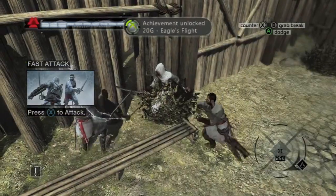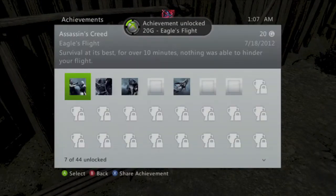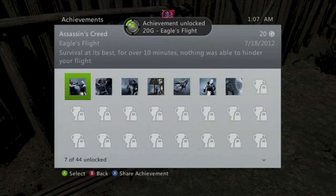So hold right trigger and that will do the block. As long as you keep right trigger held, you should block forever. Just do that for about 10 minutes and you should get an achievement for 20 gamerscore — and that's all there is to it.